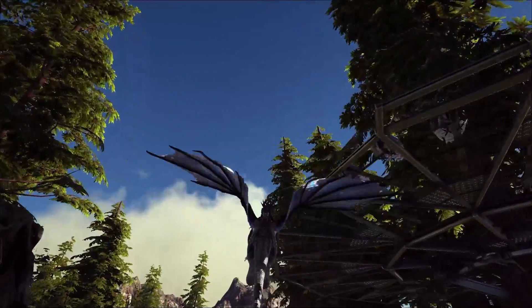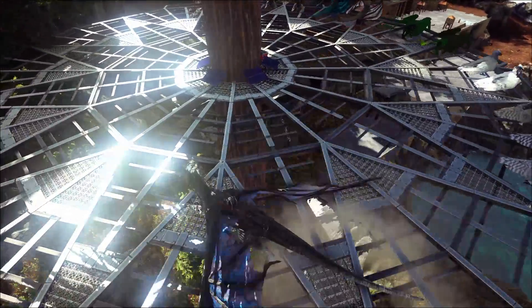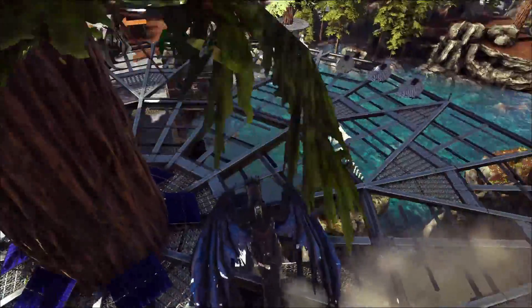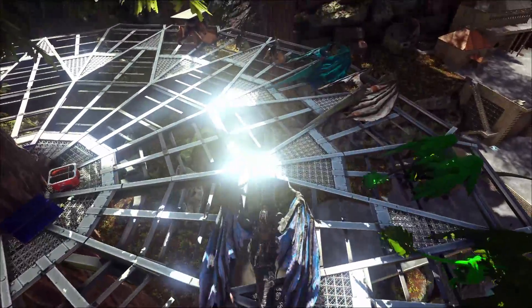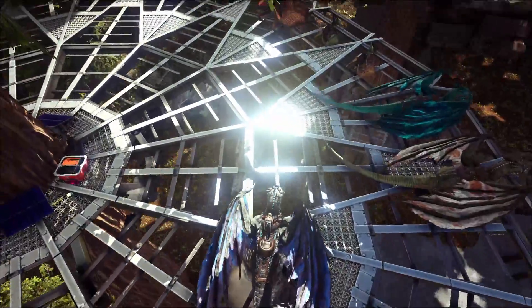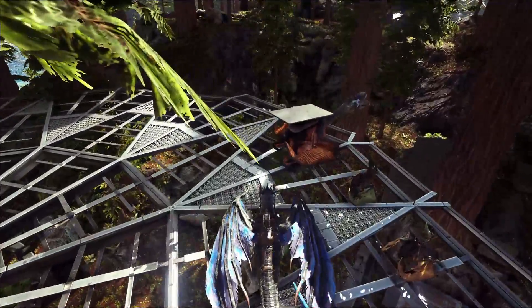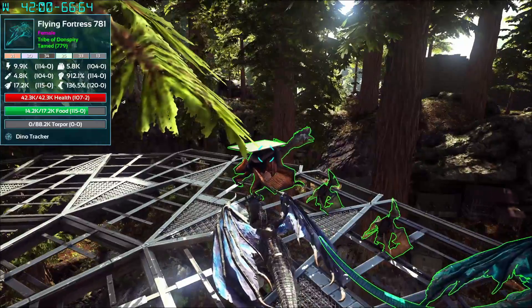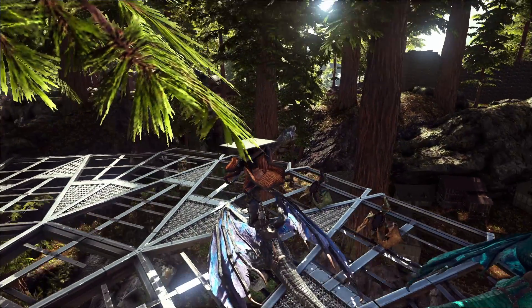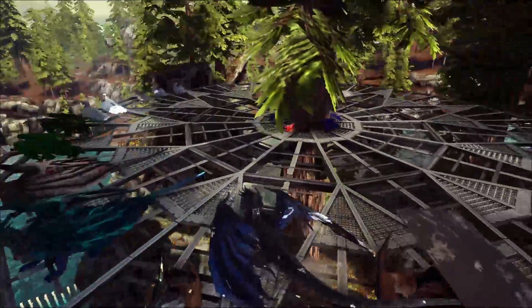Over here I have a natural redwood tree that I made a glass platform on, so you can actually walk on it even though it looks trippy. It looks like you'll fall through, but even with your character you can still walk — it's glass everywhere. And all my fliers, including the new Quetzal, are resting. The Quetzal was 580 or something like that when I tamed it.